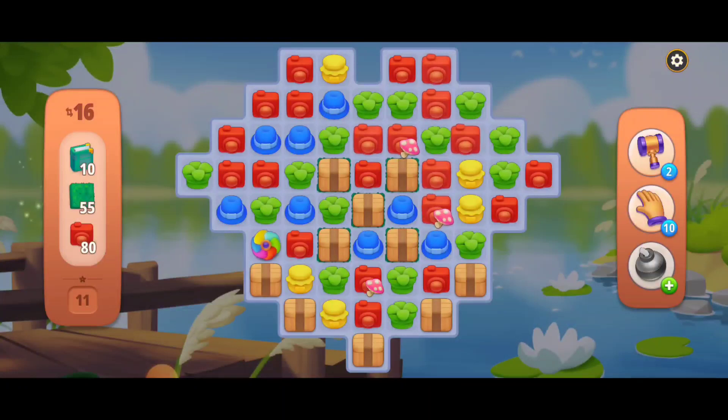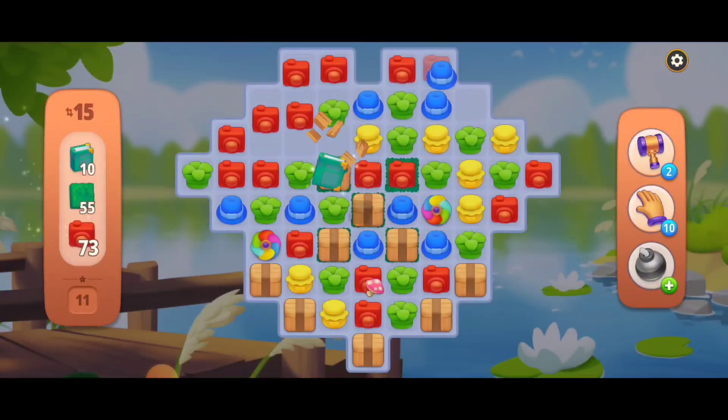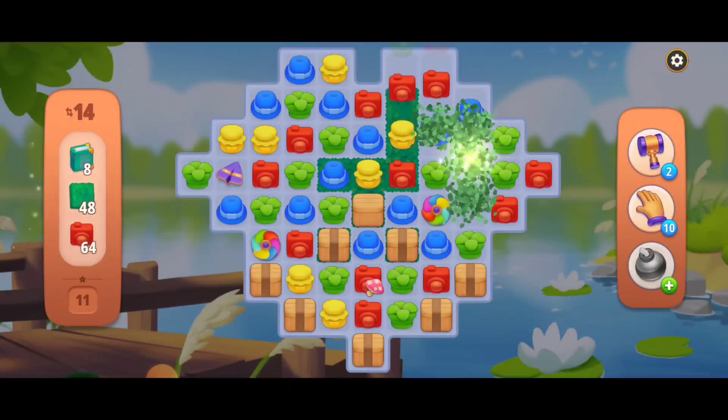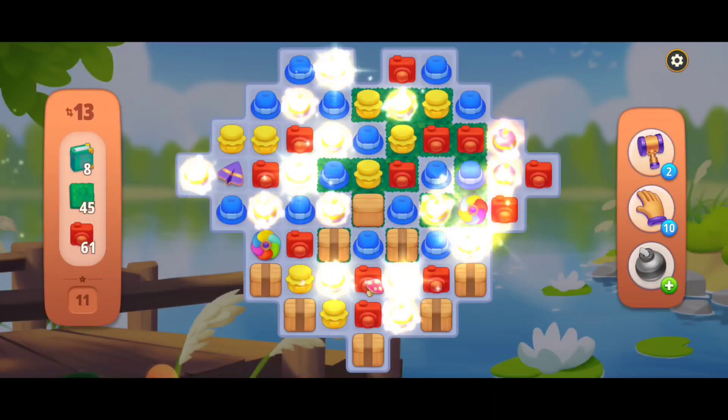Ooh, this is going to be difficult, but I know we can make some magic happen. We're going to start making a rainbow spinner with those red there, looking very good and getting some nice chain reaction. Perfect — we're going to go four match with the yellow there. Oh, and it couldn't be better. Rainbow spinner with a bomb on the green stuff.